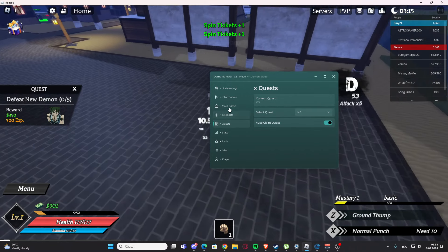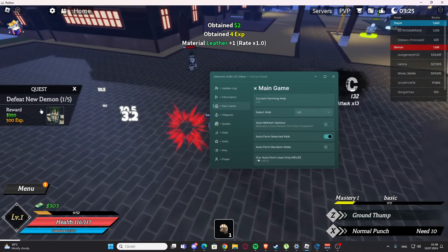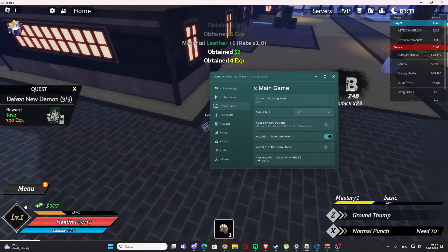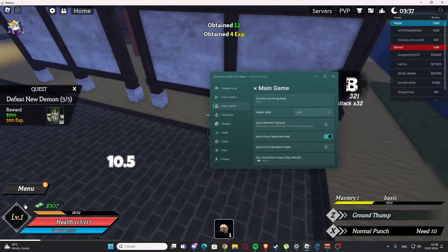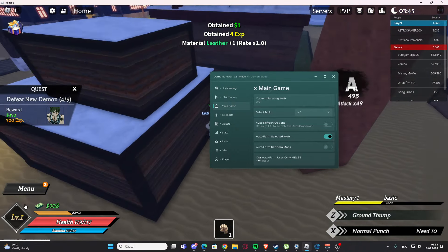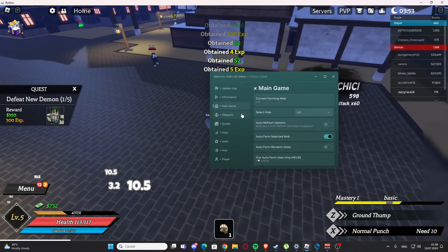We have quests, so we can select the quest — for example, the level 5 quest right here — and we have auto claim quest. Now going back to the main game and enabling auto farm selected mob at level 5. Look, I'm doing the quest and look at my level right here.